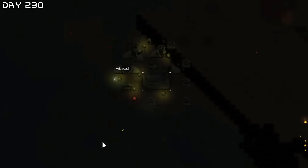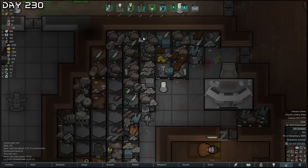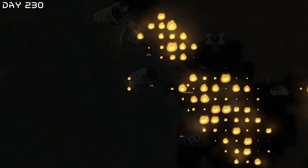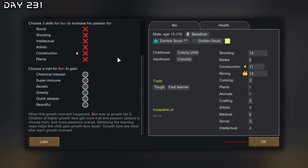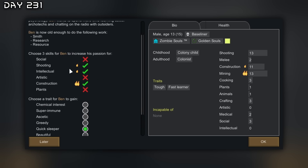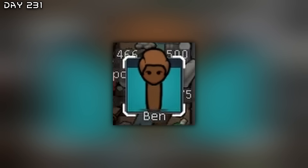A new zombie spitter attack — it has been quite some time. That should be about all of them — the last one is in here. Deep drill infestation taken care of. We did lose a duck, but as long as we have a male alive we should be fine. A mechanoid cluster with an EMI dynamo — luckily I did buy some reinforced barrels a while ago, so let's start bombing. Ben became an adult — he is decked out: tough, fast learner, quick sleeper, and D skills. He will go back into the growth vat until he's 18 years old. An adult is only 13 years old in Rimworld.